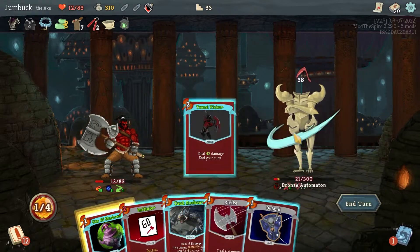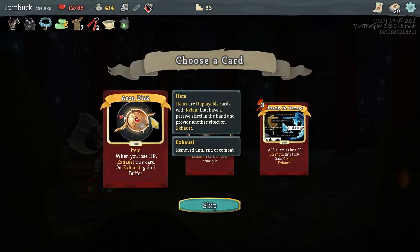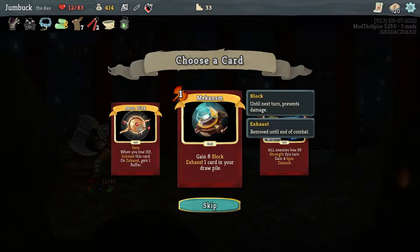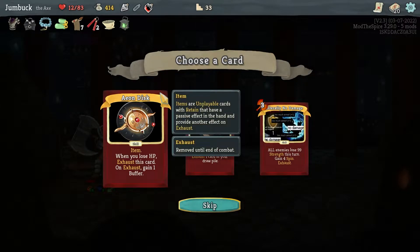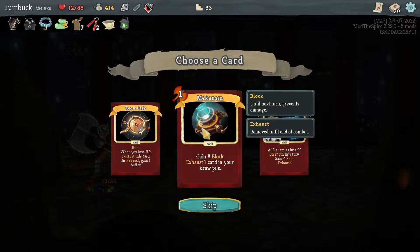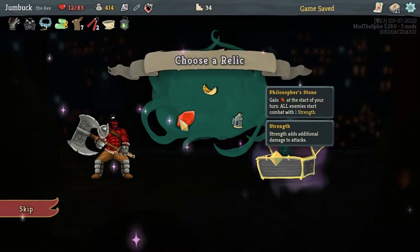Gain on Disc: when you lose HP, exhaust this card — on exhaust, gain one buffer. Gain 8 block, exhaust one card in your draw pile. Literally No Damage: all enemies lose 99 strength this turn, gain 4 Spin, exhaust. I'm gonna go Literally No Damage — my god that seems ridiculous. And we start with an extra thing. Potions — move two cards. Let's give him some strength, I'm not a coward. What type of Axe player would I be if I'm a coward?